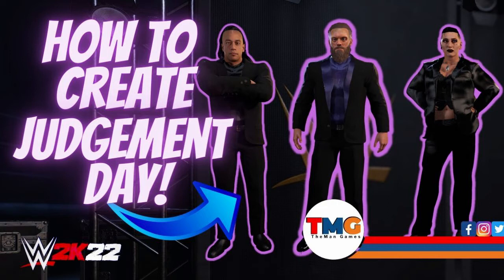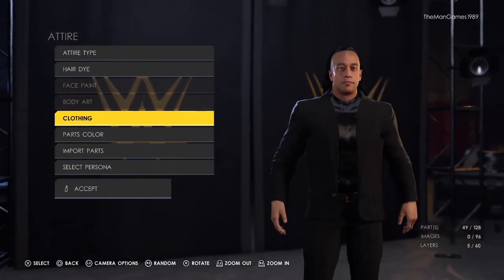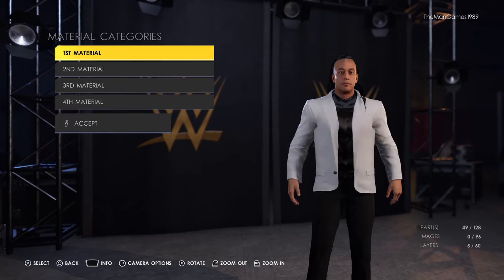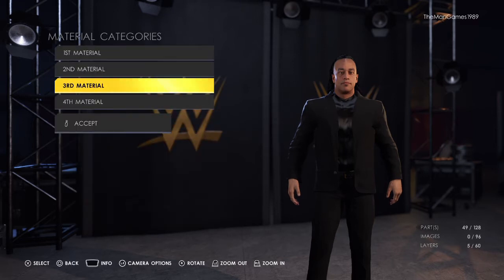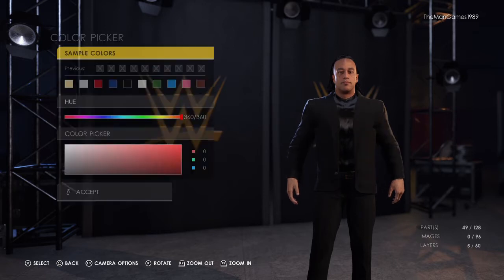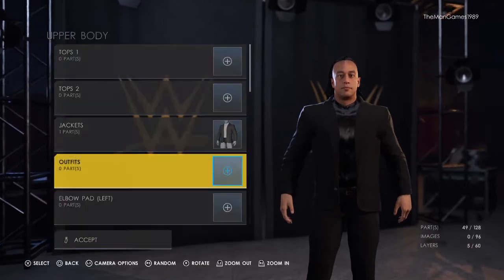Starting off with Damian Priest — go to attires. In-ring and entrance are both the same, so just go straight into clothing, upper body, to jackets. Select that jacket there so it looks like that. Then going into the materials, we have cloth, default, and default. The colors want to be black, black, black, and black.